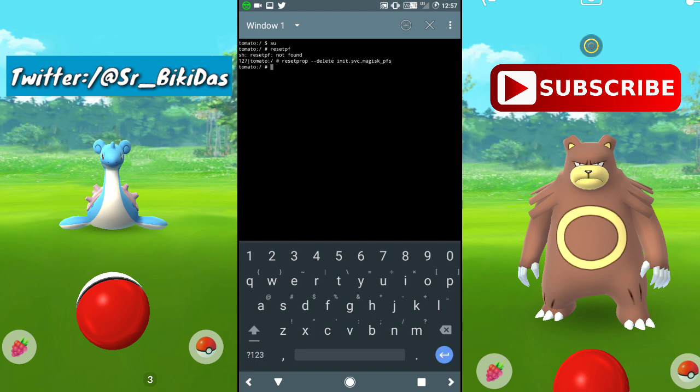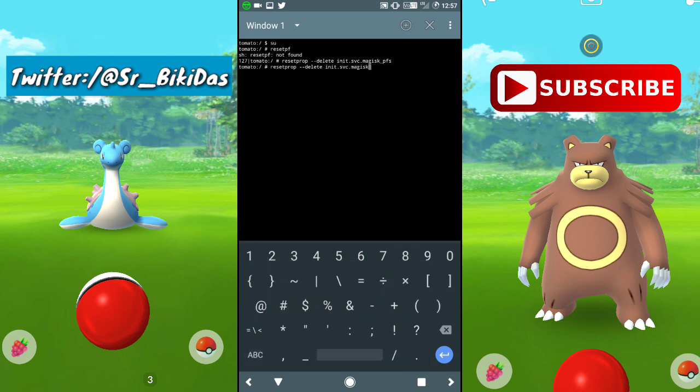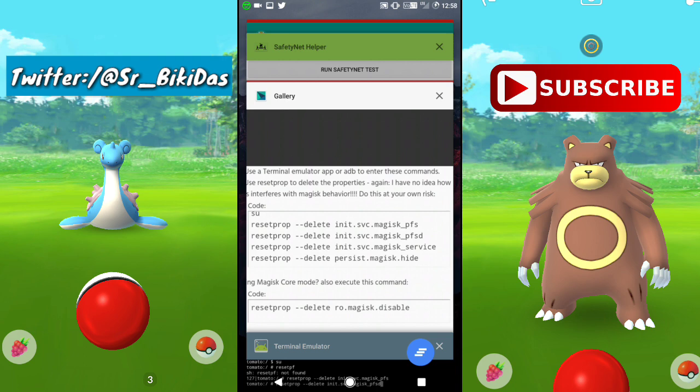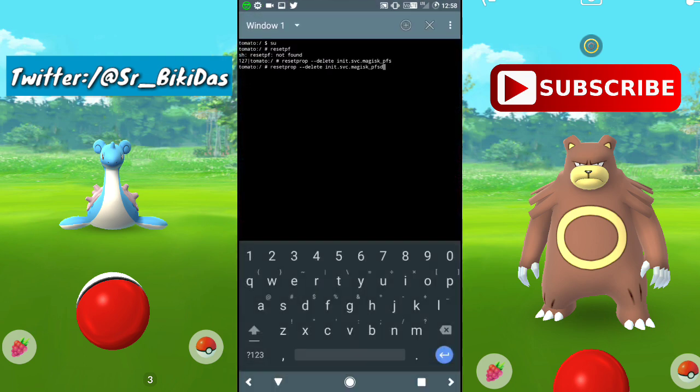For the second command, type 'resetprop' space '-n' space 'init.svc.magisk.PFSD' — note this time you add a 'D' at the end, so it's 'PFSD' — and press Enter. That's the second command done.